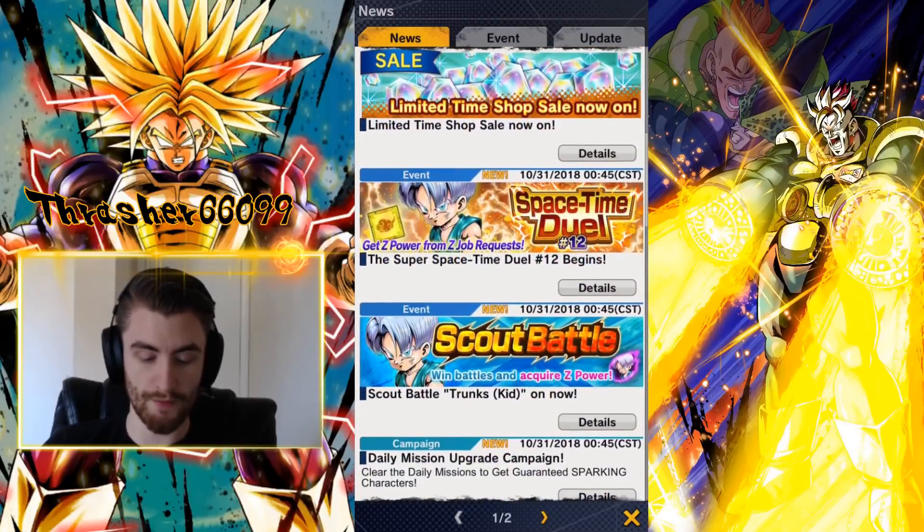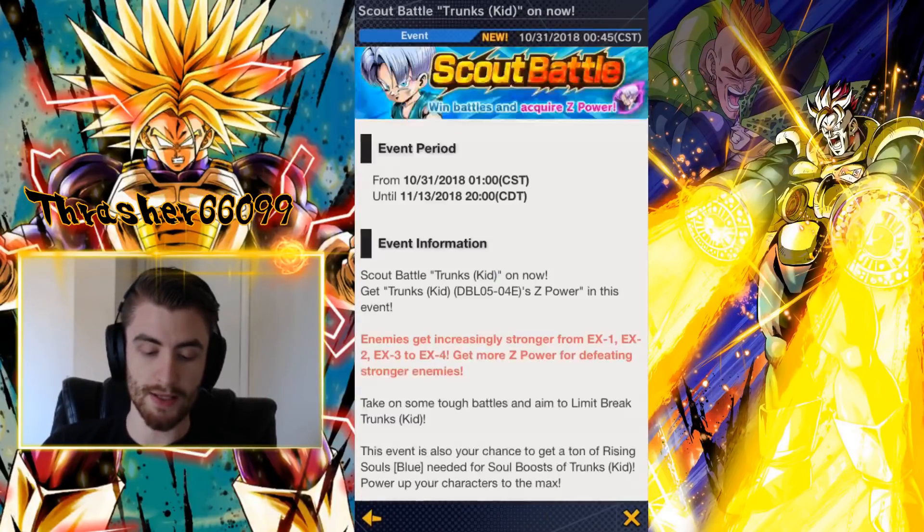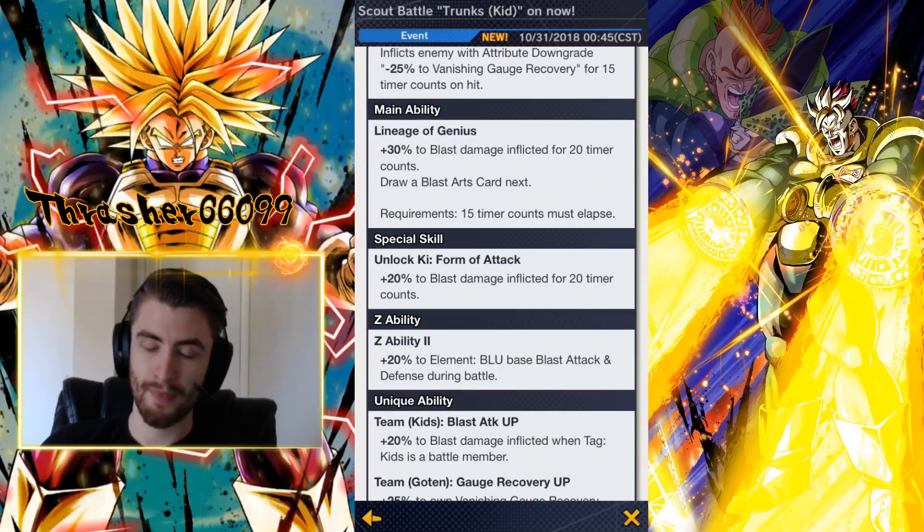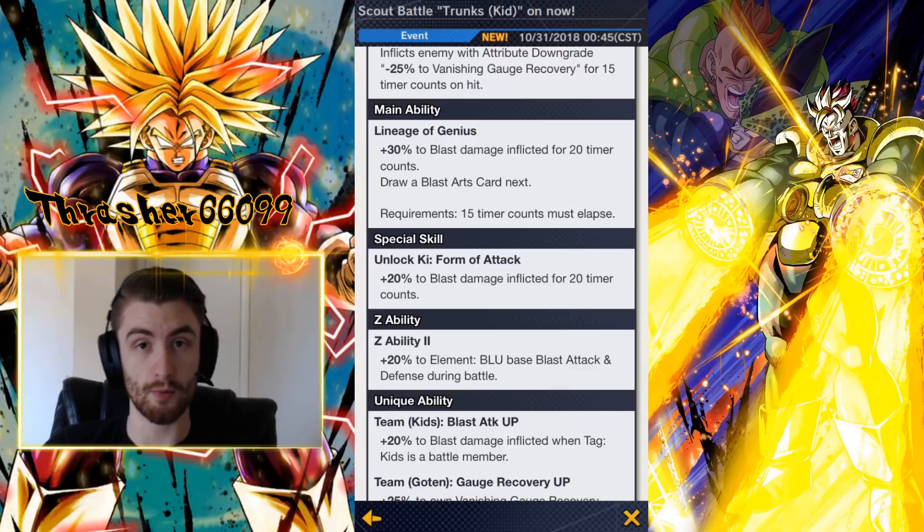The next thing is a new scout battle featuring Kid Trunks. This is pretty standard — you have EX1, EX2, EX3, EX4, so you get 10 chrono crystals every time you complete one. Make sure you have a Trunks at level 1500; any Trunks will work — Kid Trunks or Super Saiyan Trunks — just use him alone to complete all 4. That gets you an extra 40 per battle, which is 160, plus the 10 for each, for 200 overall. His Z ability isn't great — it's for blue characters, and blue characters are not powerful in this meta, which we'll explain in a minute.